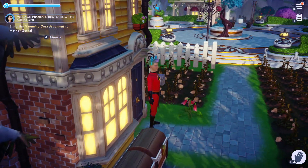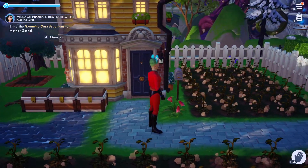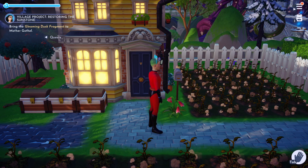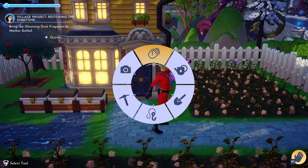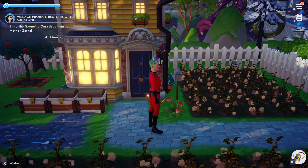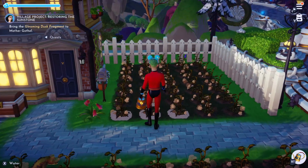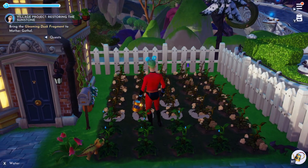The sleep schedule tab tells you when each of your Dreamlight Valley friends will typically go to sleep. The characters currently in the game are Anna, Ariel, Donald, Elsa, Eric, Goofy, Kristoff, Maui, Merlin, Mickey, Minnie, Moana, Mother Gothel, Remy, Scrooge, Ursula, and Wally. Many of us suspect that Scar will be released at the next patch, but we're not sure yet.